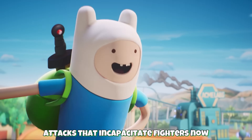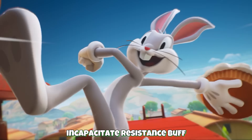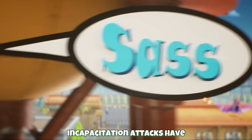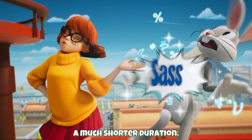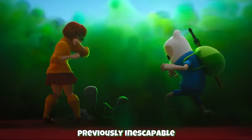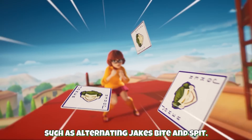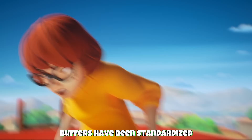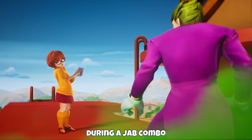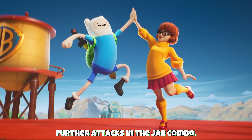Next are combat changes. Attacks that incapacitate fighters now apply a temporary incapacitate resistance buff to the incapacitated fighter. This will make any following incapacitation attacks have a much shorter duration, allowing players to more easily escape previously inescapable infinite incapacitate combos, such as alternating Jake's bite and spit attack. Combo input buffers have been standardized for all fighters. It should now be easier to buffer a different attack during a jab combo without accidentally inputting further attacks in the jab combo.